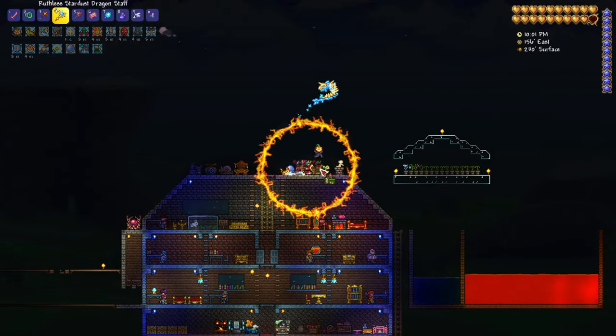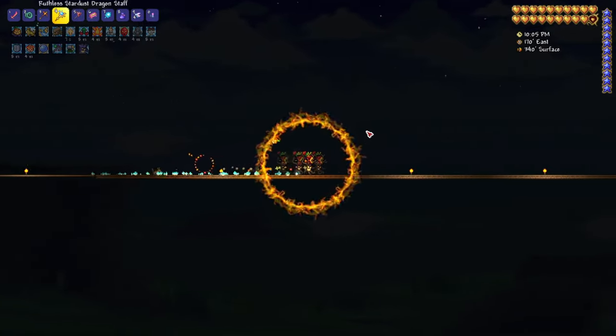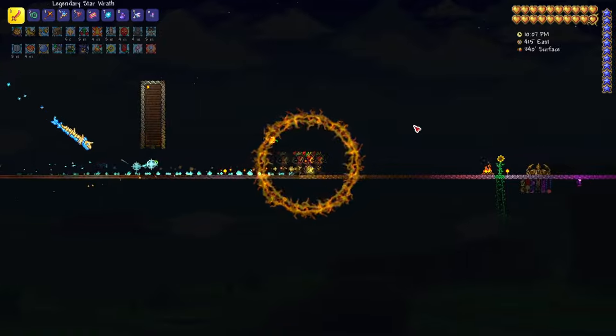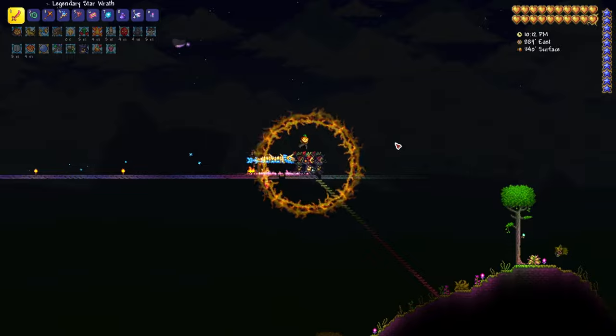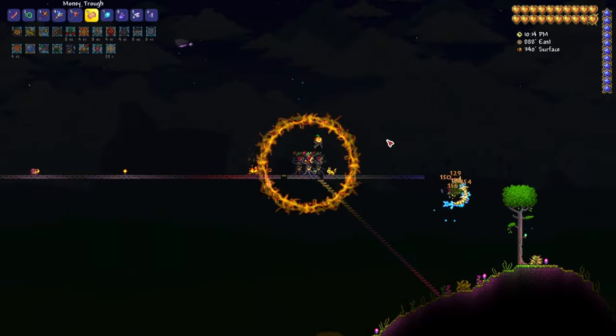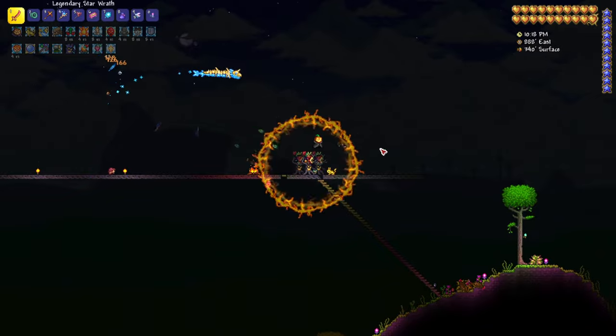So, what we're going to be using for the Empress of Light today is the Stardust Dragon Staff, the Legendary Star Wrath, and we're going to be using Hallowed Armor, along with the Brain of Confusion item from the Brain of Cthulhu.